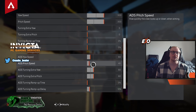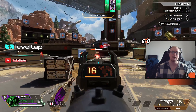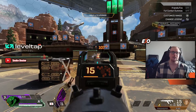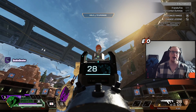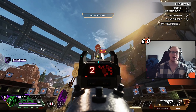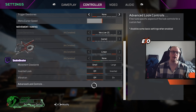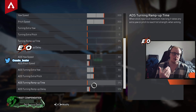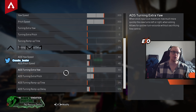Next up I have 40 on the ADS pitch speed. This is the one that handles recoil — how hard I have to push down the analog stick to control it. We don't want that set too high because it makes life a lot harder aiming down sights and figuring out how hard to push. Having it lower means I can push down and be a bit more deliberate and thorough.